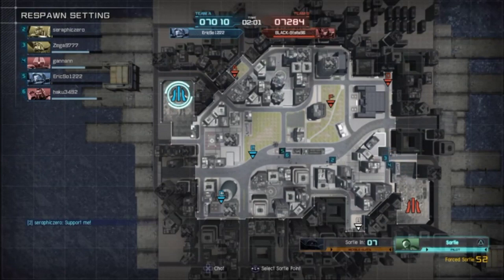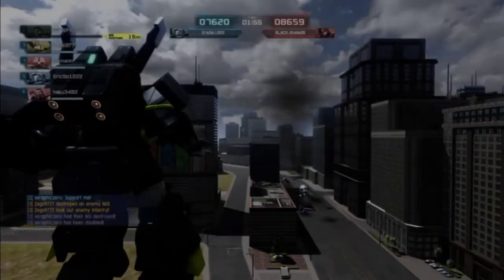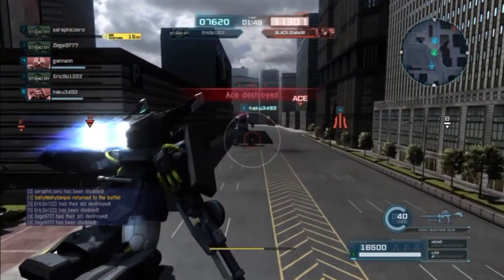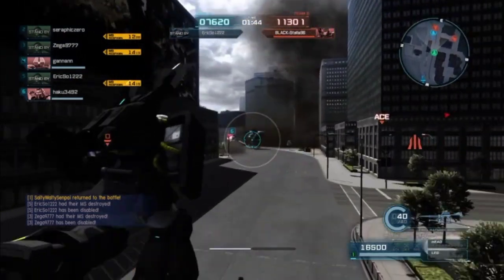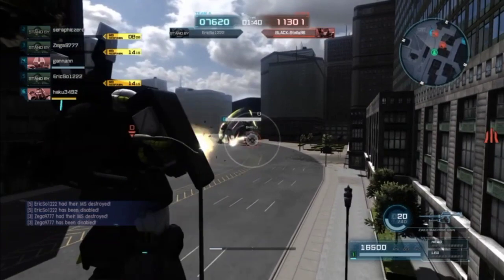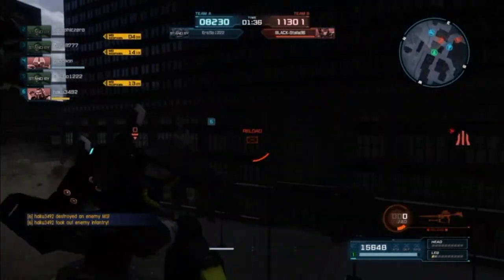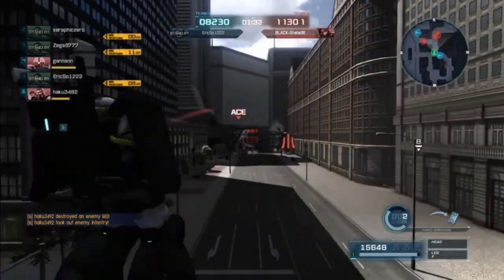It did surprise me that it was a 400 cost at level 1. Now I got the level 2. It surprised me that they made this a 400 cost base, because technically it's supposed to be a lot weaker than the Nemo. I'm assuming all grunt, pretty much starter low-cost Zeta tier grunt mobile suits — most of them are going to be 400.